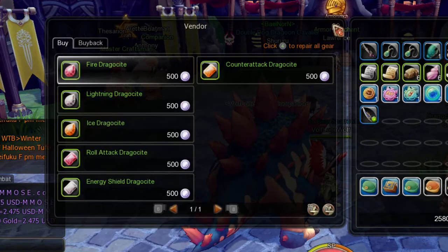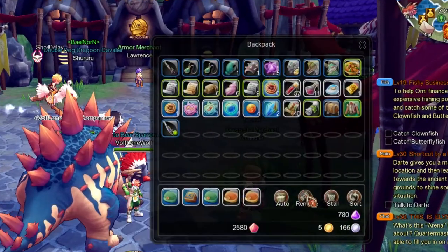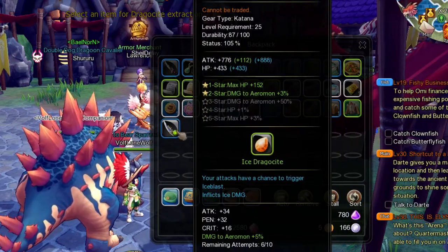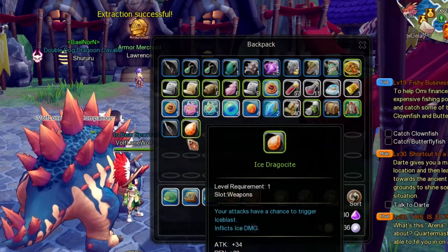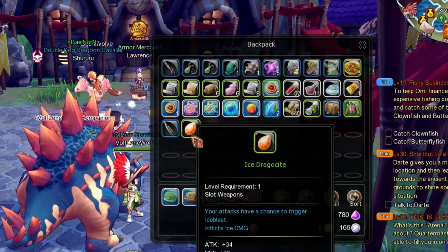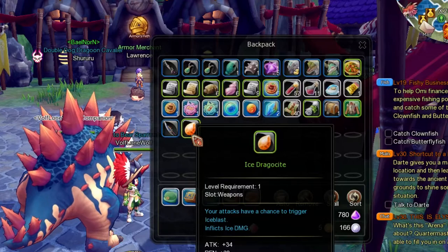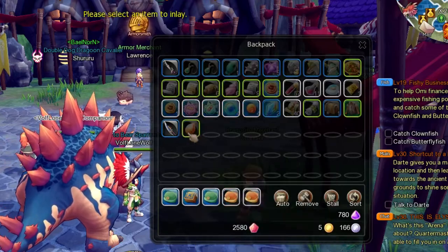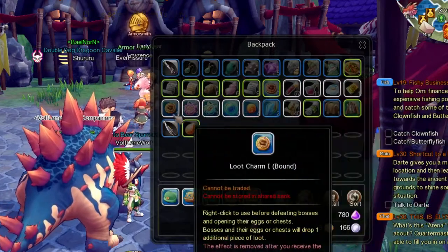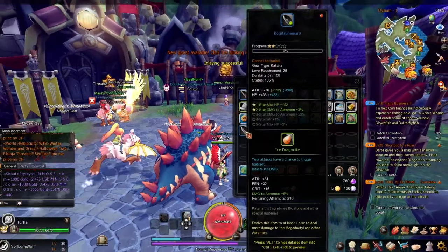So as of right now, let me take my Dragosite off. When you remove Dragosite from a weapon you've already put it on, it does not disappear — you do keep it. As you can see, they separated. Now what you want to do is read your slots to tell you where it goes. This one goes to weapon. So right-click and it will have any weapon not grayed out. Click the weapon you want and it successfully inserts.